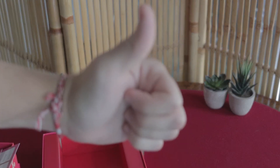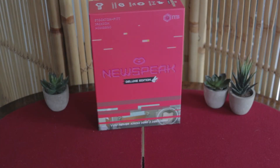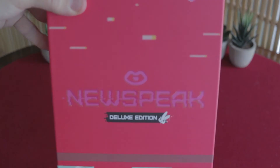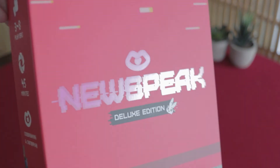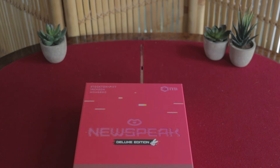So that was the base game. Next we have the Deluxe Edition of the game. You'll notice it has a cool little print effect on the front cover, which the base game does not — that's just one of the little extra touches. The main difference, though, is what's inside the actual box.